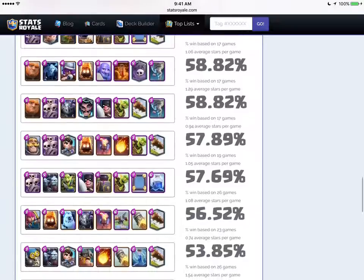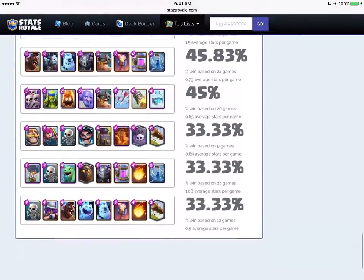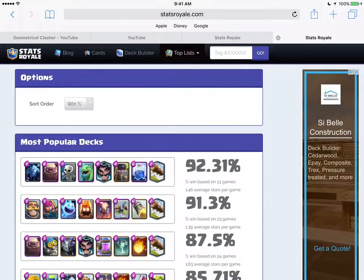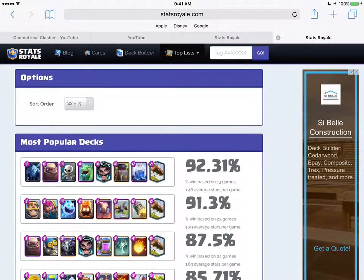So yeah, that's basically how this website works. Hope you guys found something new and that you're gonna use this. Thanks so much for watching guys, and hope you use this website to get your new super magical legendary — whatever. Geometrical Clasher out!